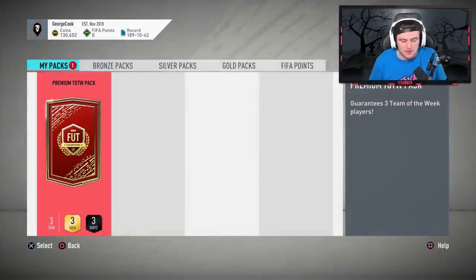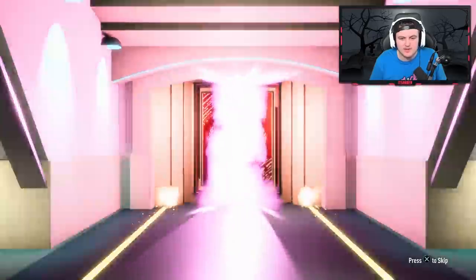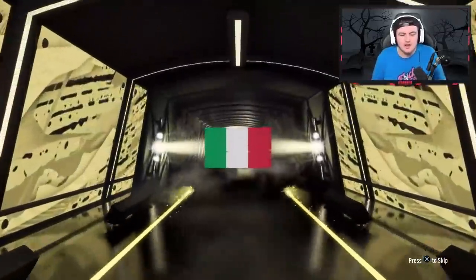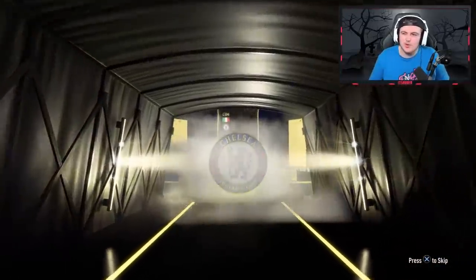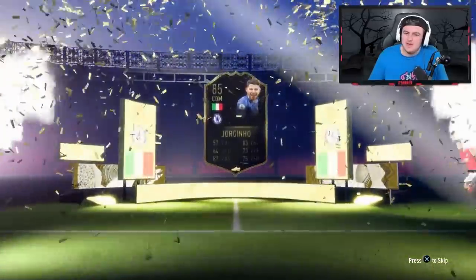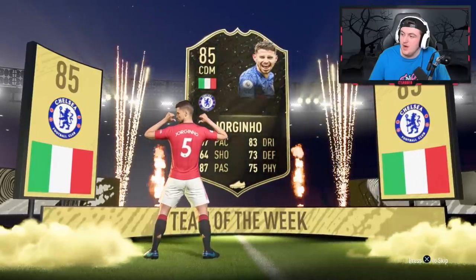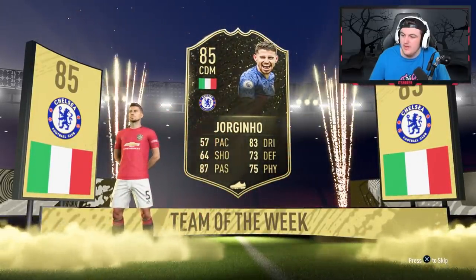Now it's time for the Premium Team of the Week pack — this is where we really want a walkout. Walkout! Italian striker — CDM. It's Jorginho. Not amazing unfortunately. There is still room for a Nelson Samedo and a Bergwin — that would be nice. 25,000 coins worth of player there.